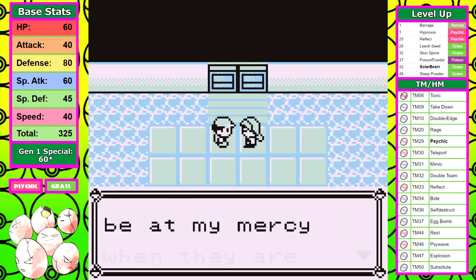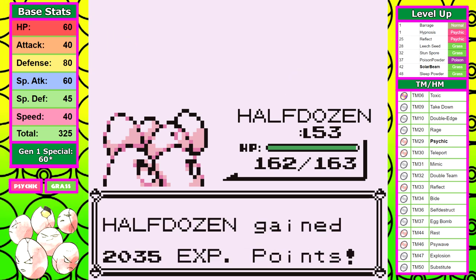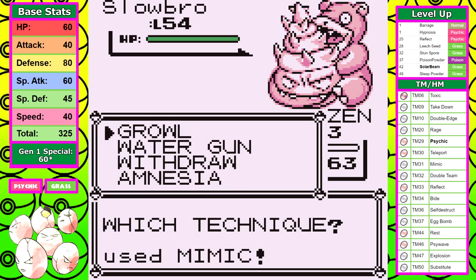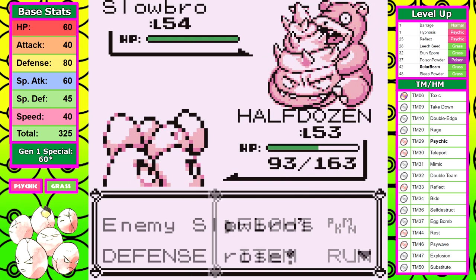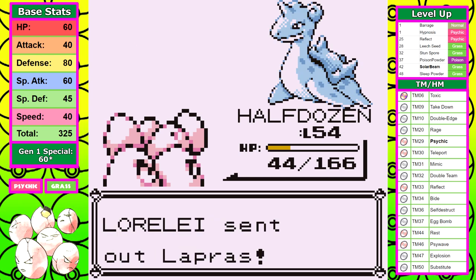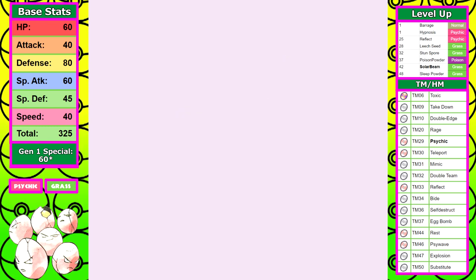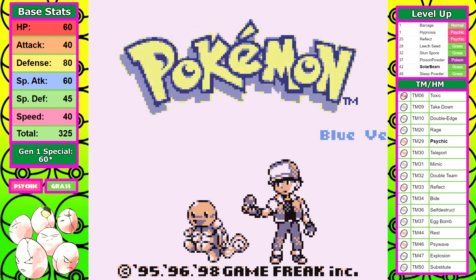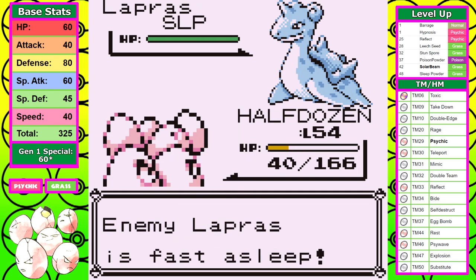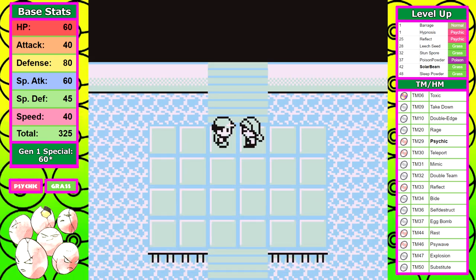I fly back to Celadon, buy whatever vitamins I can, and that brings us to the first Lorelei attempt — doing this without candies first, just to see how it goes. Dewgong goes to sleep and Solar Beam takes it out in one hit. Cloyster takes some heavy super effective Aurora Beam damage but Solar Beam takes it out too. For Slowbro I use Mimic to copy Amnesia, boosting my Special to Super Saiyan levels. Jinx needs two Psychics. On Lapras I get frozen at 2 HP and can't finish — but it's a great first attempt. Second attempt I tank a Blizzard from Lapras like a champ after missing Sleep Powder, connect on the next turn, and Psychic is actually a one-shot. Lorelei is down at level 53.